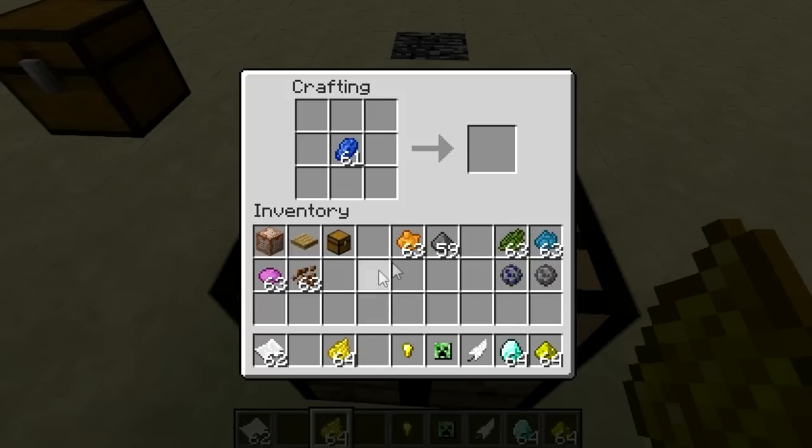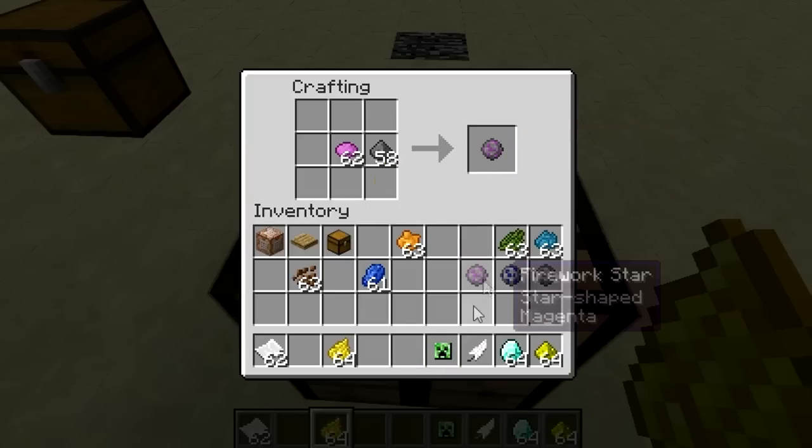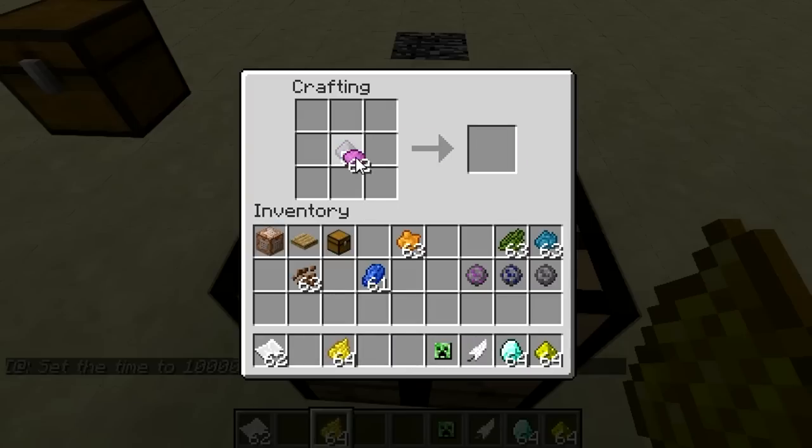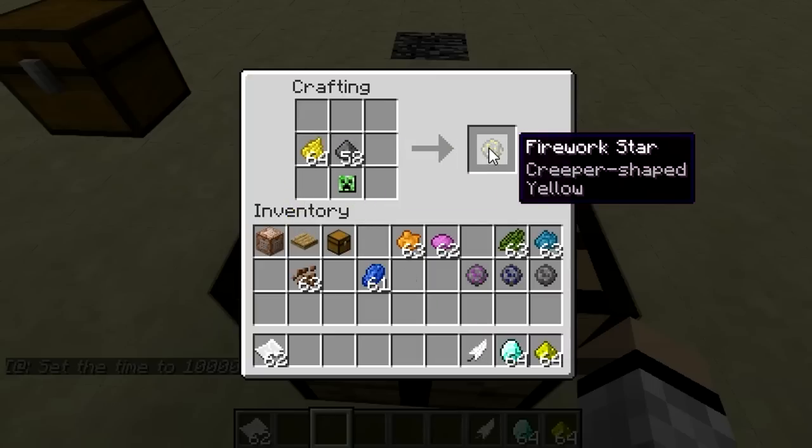So we're going to get that. Let's get pink or magenta. If we put a golden nugget, it'll make a star-shaped instead of a ball. Let's get yellow here. If we get a creeper head, it'll make a creeper-shaped explosion.